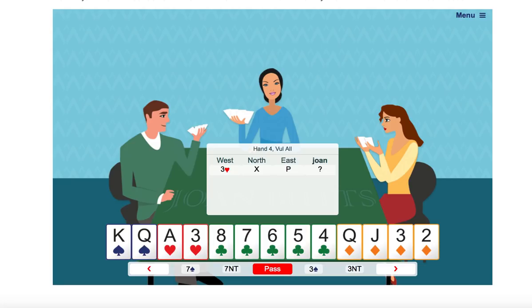So let's look at the bidding first. West pre-empted with three hearts, showing less than an opening hand and probably seven hearts. Your partner North said double — that's for takeout — and now you, with 12 points, have to decide what to bid. You could bid clubs or diamonds, but that wouldn't really get us anywhere. The best bid with a hand like yours, when partner has shown an opening hand and a shortage in hearts, is to try three no trumps.